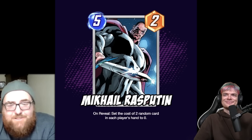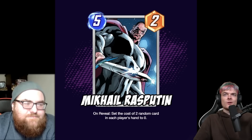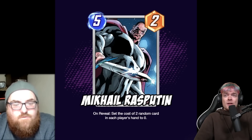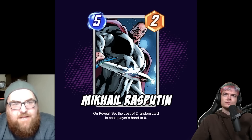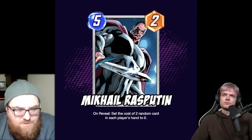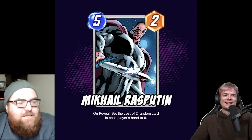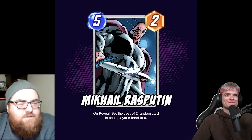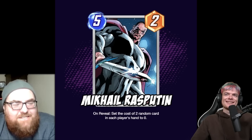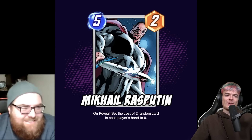If I'm in for a cube and someone plays this on turn five, I'm just leaving — even if I have good cards in hand, it's just too chaotic. Also, by turn five you've likely played all your cheap stuff, so the cards left in hand are probably four-cost or more. Cheating this out early with Psylocke might be better. And I keep thinking about Leader — three Leaders and Destroyers getting zeroed out is just wild.